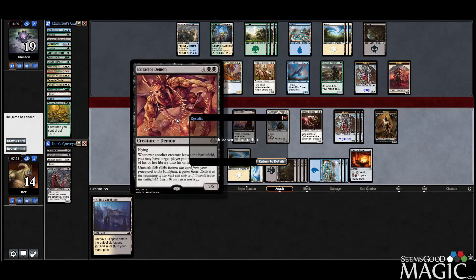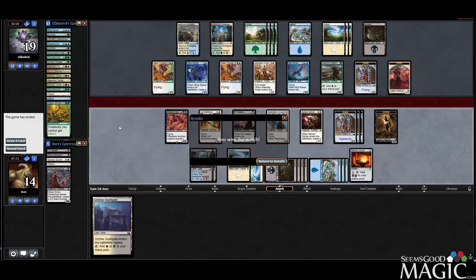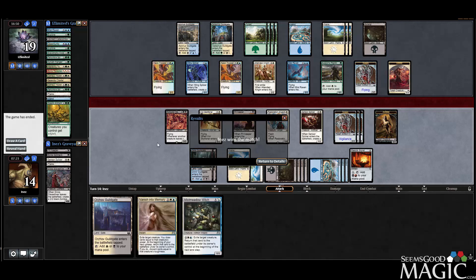We really got to utilize Extractor Demon — this card is crazy in a blink deck. Our deck obviously won in the end. Our opponent's deck, like I said, didn't really have any coherent theme — it was basically just a bunch of colors with good stuff. Scavenging Ooze, Guy's Anthem, Boros Reckoner, Wayfaring Temple — a lot of playable stuff but they didn't have the cool thematic synergies our deck did, which ultimately gave us a victory in the late game. That was fun — we'll see you in round two.